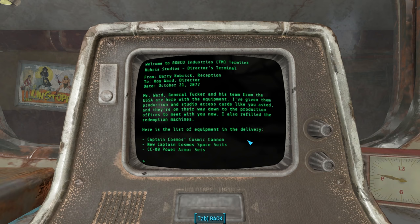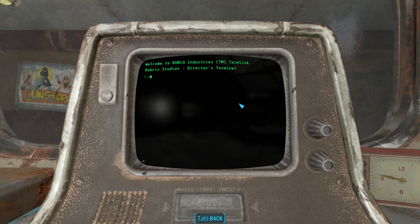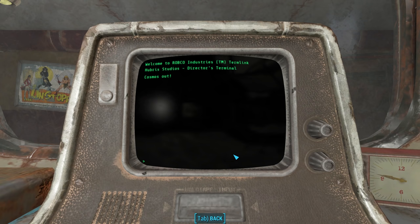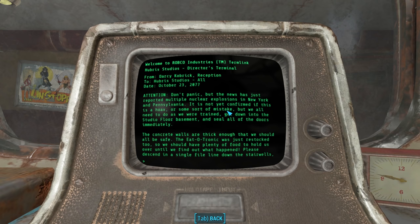The next intramail is from Captain Cosmos himself — Rod Stoddard to Roy Ward the director, October 21st, 2077: 'Roy, we're both professionals, and I think we can agree that I'm the true star of Captain Cosmos. So why did Jangles get a bigger dressing room than me? My strict calisthenics regimen demands that I have ample space to maneuver. Plus, I'm running out of wall area for all my mirrors and fan letters. Can we discuss this? Cosmos out.' The quickest way to get fired as an aging actor is to become a fussy aging actor.